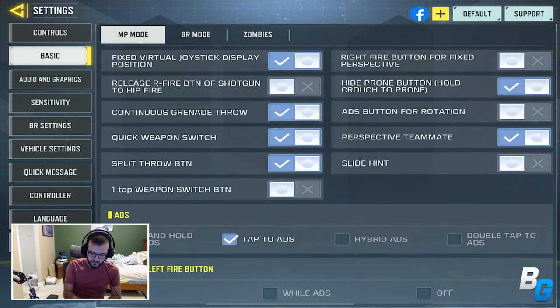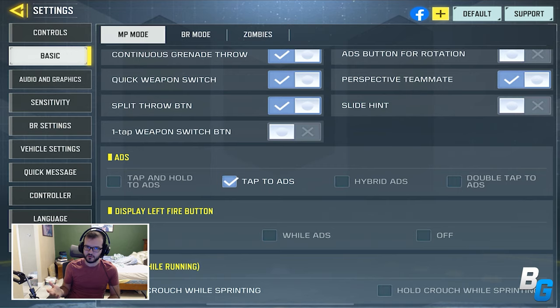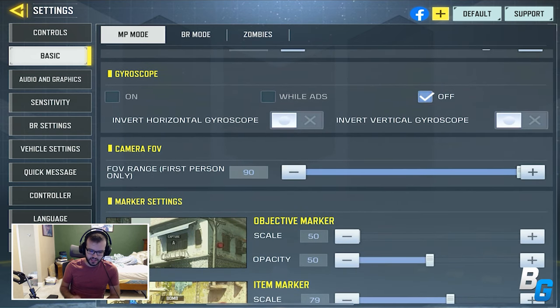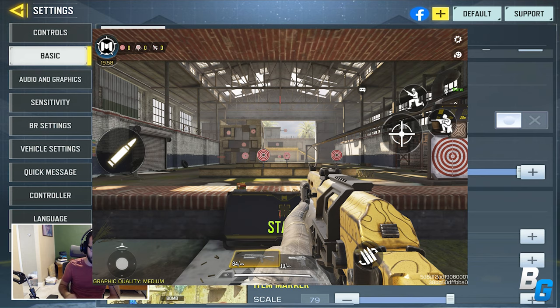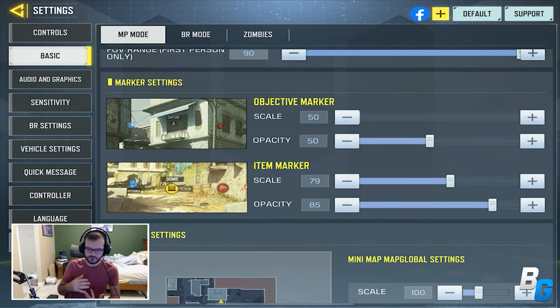You can now switch your throwable buttons, so instead of one button you now have two separate throwable buttons, which is awesome. There's also a slide hint — basically when you're sprinting, your crouch button will indicate it becomes a slide button. And then there's the one-tap weapon switch button, which takes your two weapon buttons into one. You're also now able to change the camera FOV max from 75 to 90, which I'm definitely keeping at 90 — it just makes things look a lot faster.